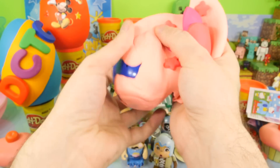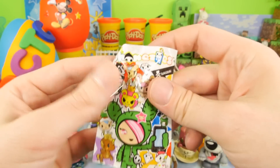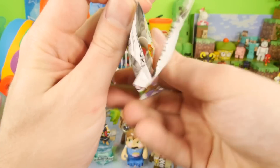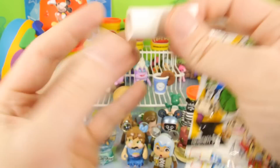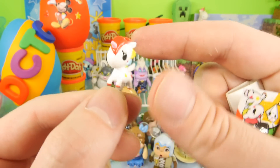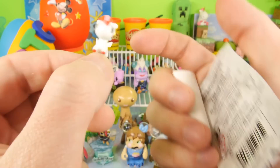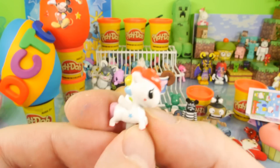Here's the next Play-Doh egg. Inside we have a Tokidoki Phone Zs. This should be like a zipper pull type phone deal. Oh wow, we got one of my favorite unicornos. This is actually the little piece that plugs into your phone to keep the dust and dirt from getting in there. So if you have a cell phone and you want to keep dirt out of it, you can buy one of these.